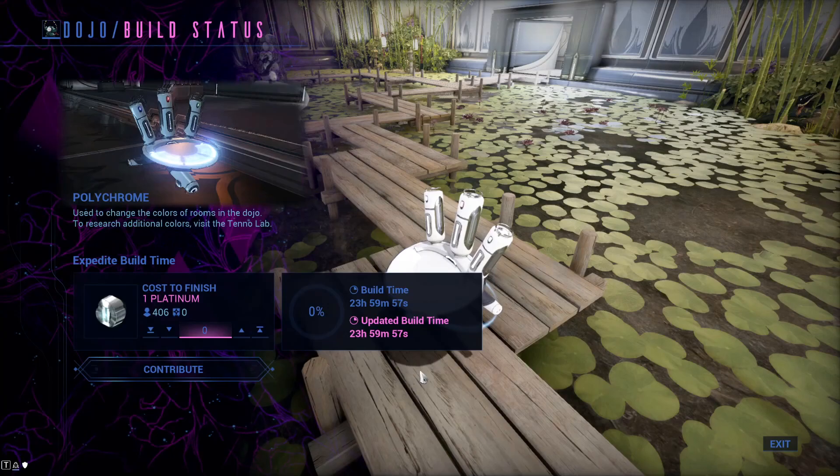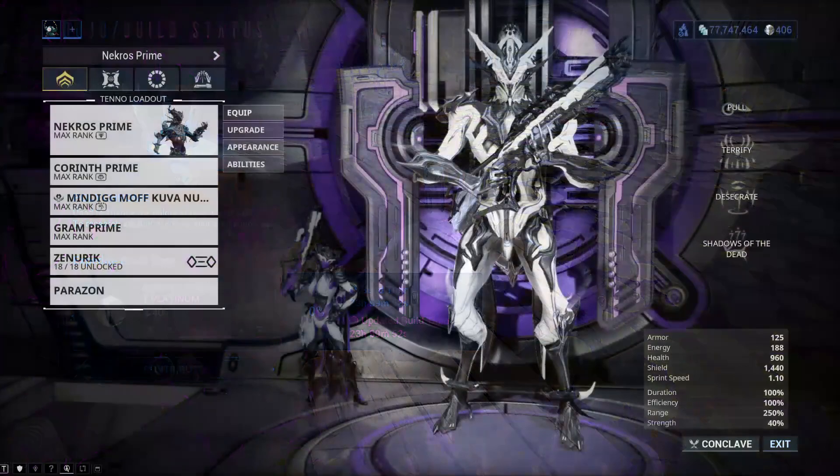After 24 hours, the colors of the dojo will be changed to the ones you set in the polychrome. Now I'll give you a few tips that may help you with farming pigments.